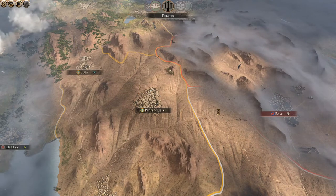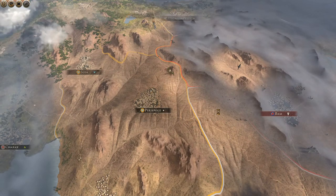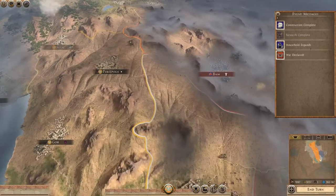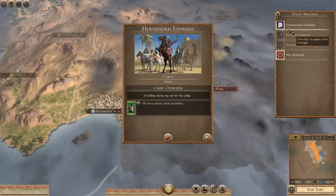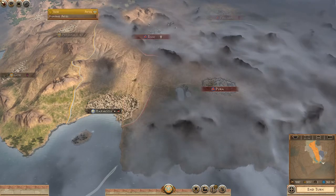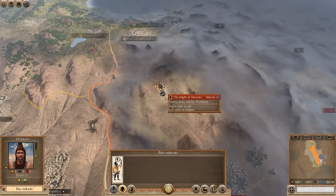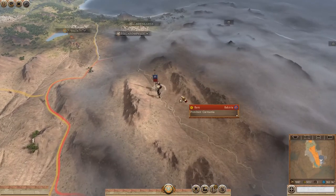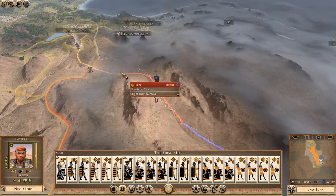It looks like Bactria has decided to stay back and fight some of their wars elsewhere. I'll be interested to see if they tried to retake Pura — they haven't. A household expands. Excellent construction of a Royal Sanctuary. And Sigarthia is at war with the pirates — well, that's going to be an earth-shaking development. An assassination is all we can do. I'll try, but I'm probably going to get myself wounded.